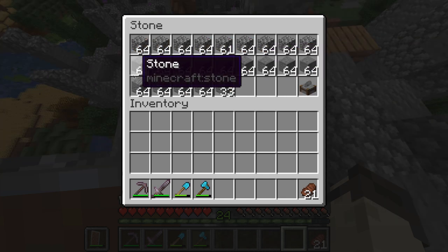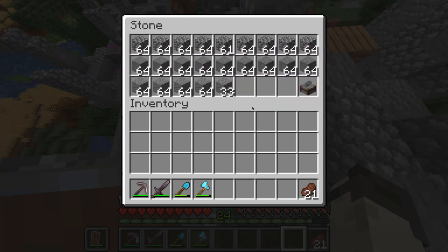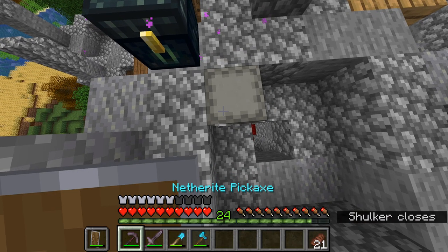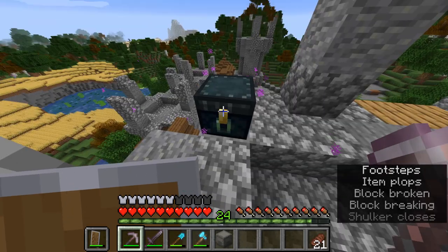This box has cobblestone and stone, and it used to have almost a full row of andesite, but I used some of it. I have a stone cutter so I can turn any of these into their respective slabs or stairs.